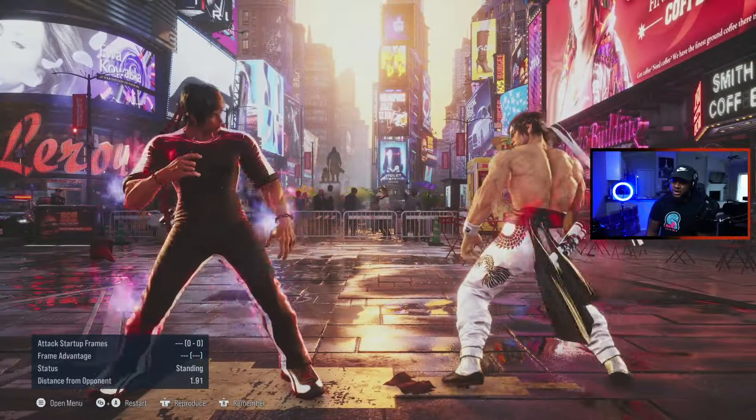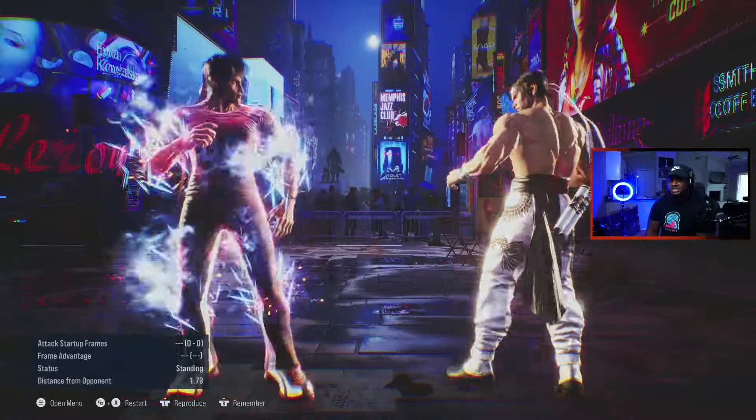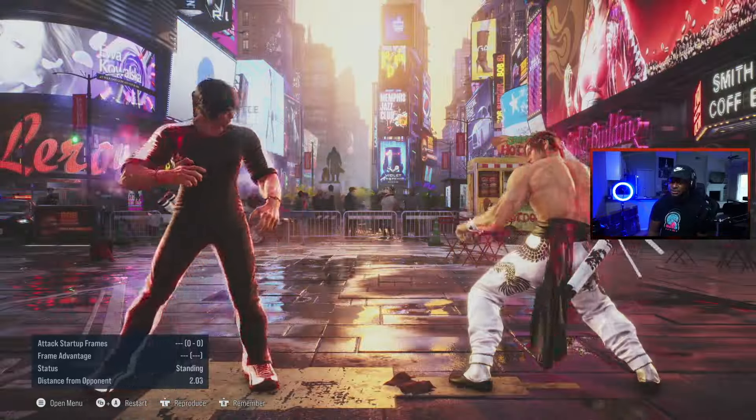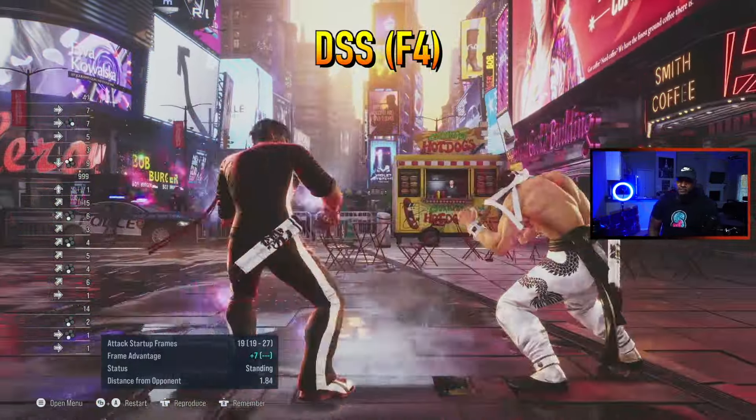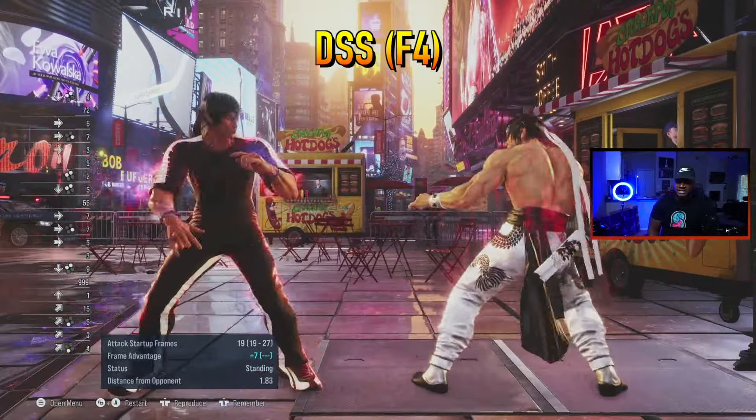Those are all highs, and standing 1 actually takes you right back into Dragon Charge. He also has some chain attacks as well. Before we get into those, I forgot the other DSS high is 4,4 — which is the Legend Kick.